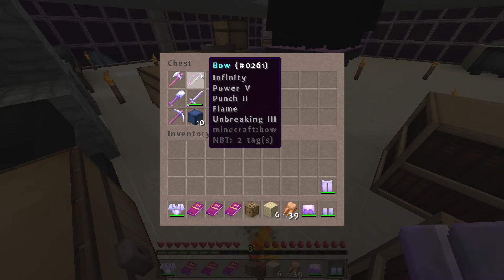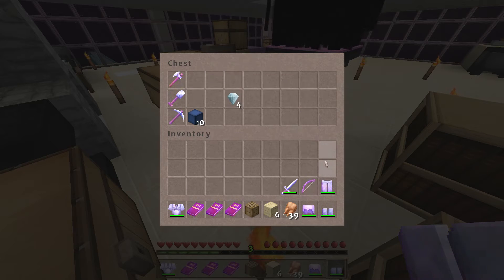Also, I didn't enchant the bow myself, but 2crafted gave me a bow with Infinity, Power 5, Punch 2, Flame, and Unbreaking 3. So that is all really nice stuff.